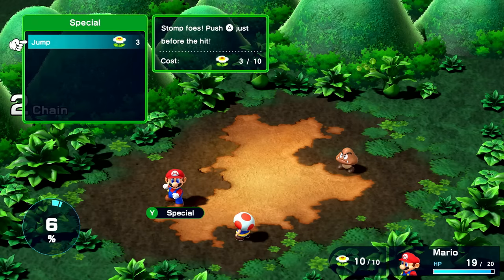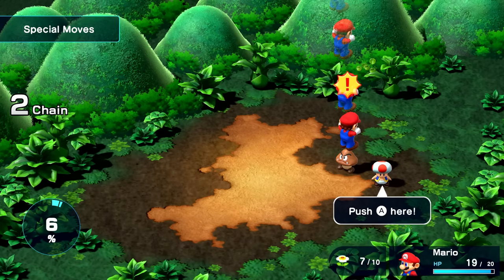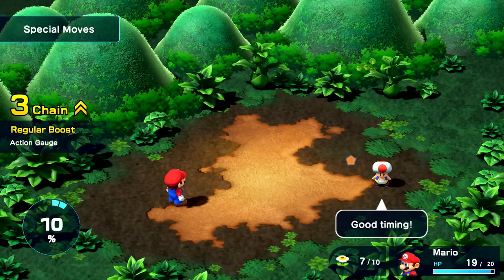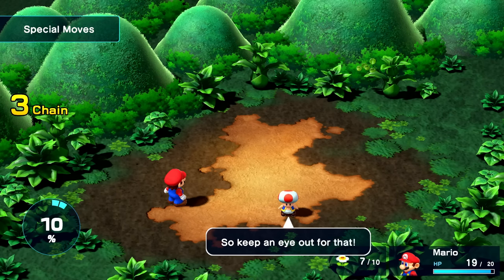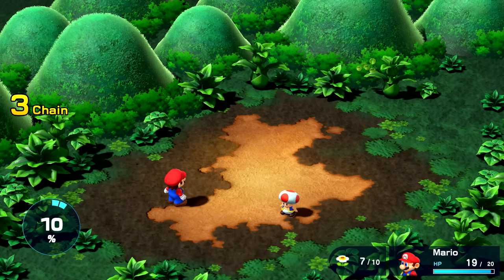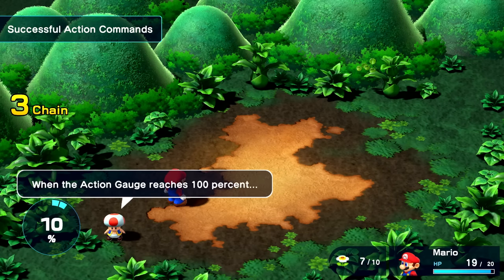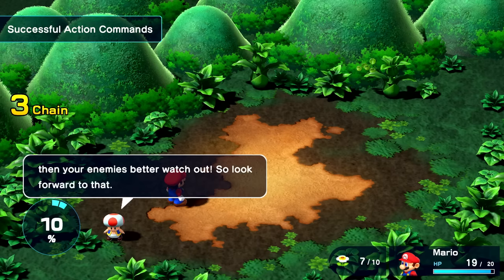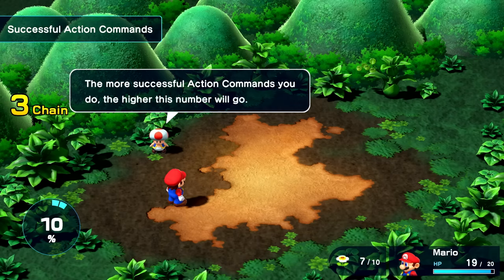We tried one of these before — jump. We can use that right here. Push A here — gotcha, and we got a chain there too. Good timing. Depending on the move, sometimes you'll have to do more than just press a button, so keep an eye out for that. Each time you nail an action command, this action gauge fills up a little. When the action gauge reaches 100%, your enemies better watch out.